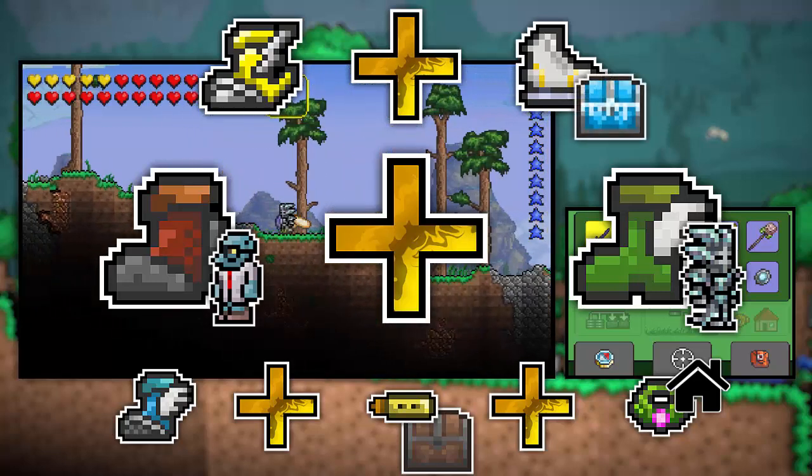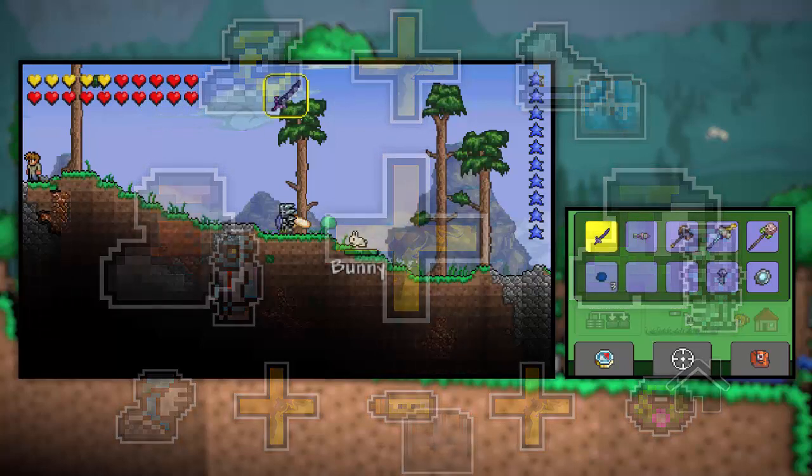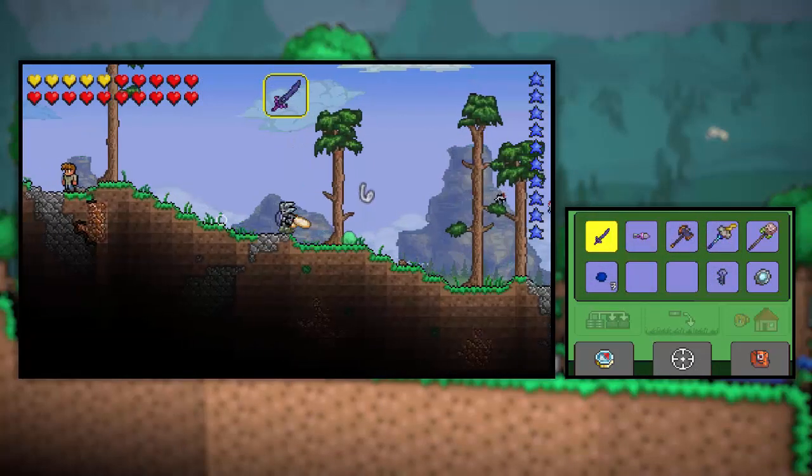And if you're wondering about the ice skates that you need to combine with the lightning boots to make the frost spark boots, you can find those in a snow biome. And that's part of the reason why I'm in this world — first of all for the new surface chests so that we can find an aglet, and second of all for the ice skates, because they're only found in snow biomes.